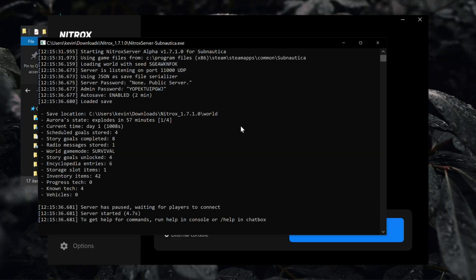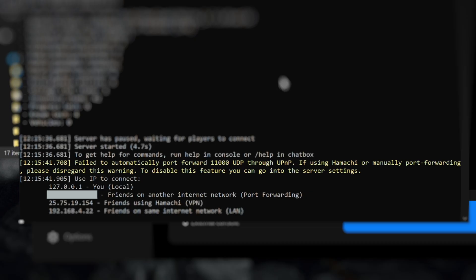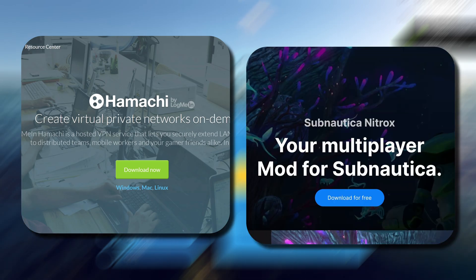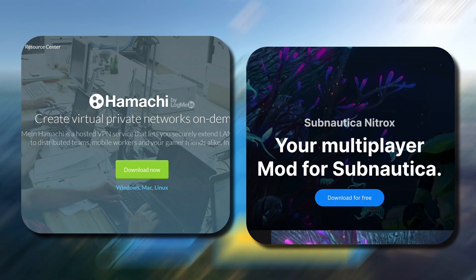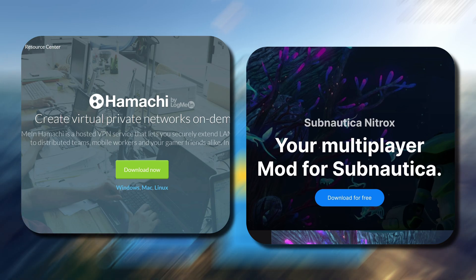One common issue that may require the use of Hamachi is an error message that appears when starting a Nitrox server. In our testing, we've found that this error could be related to your internet service provider, particularly those in Europe. To get started, ensure that you have both Hamachi and Nitrox downloaded and ready to use. Please note that a LogMeIn account will be required to use Hamachi. Links to all of these can be found in the description.